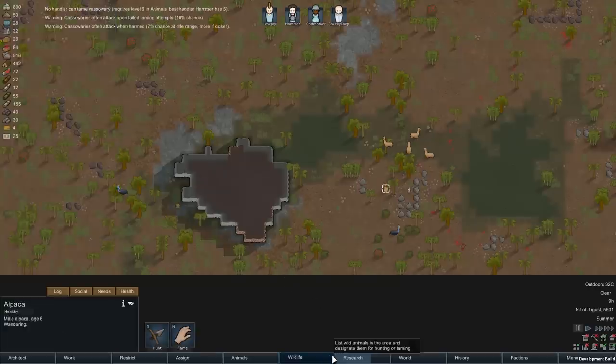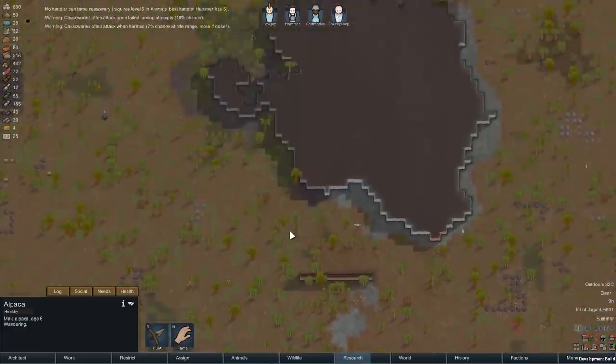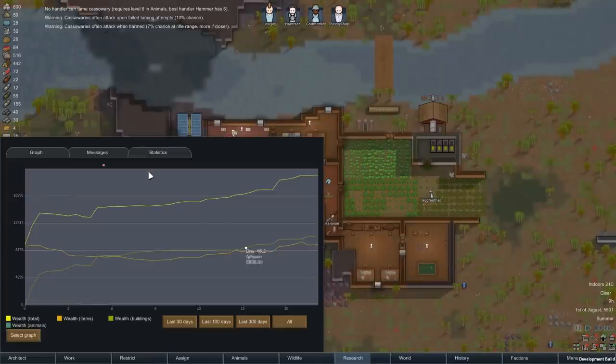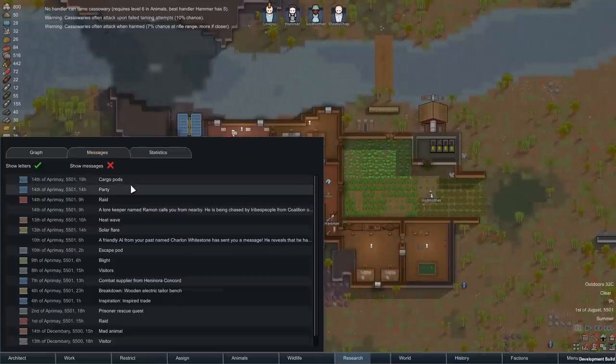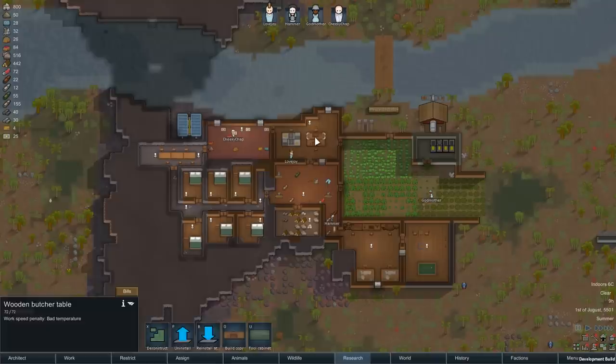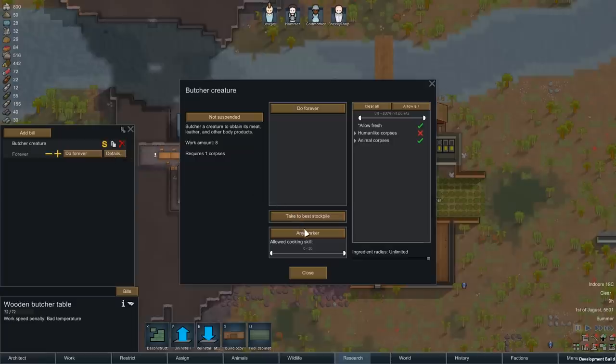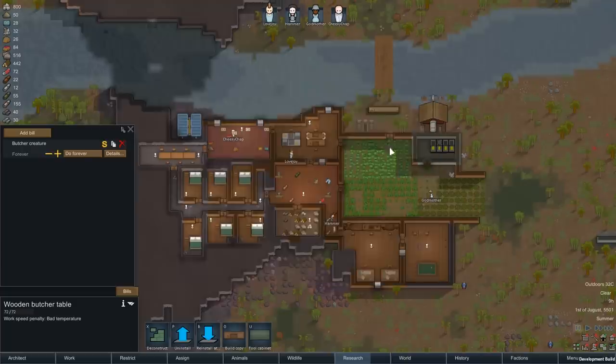Best of all, you can instantly decide to hunt or tame them without ever even seeing them. Also, if you're the sort of person who dismisses a message only to need it again in the future, there's a new archive for your messages, which can be found in the History tab. A useful feature you might never notice is that if you have a particularly important or time-sensitive workstation bill, you can now assign it to a particular colonist, say the one with the highest relevant skill. Another useful thing is that you can now relocate a lot more stuff instead of having to destroy the original.